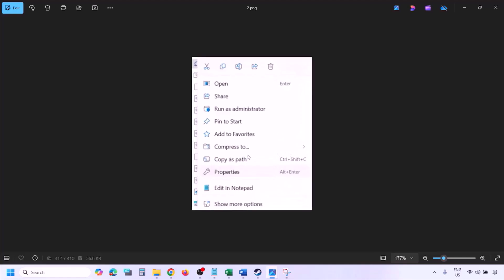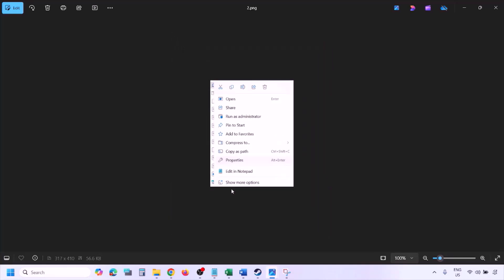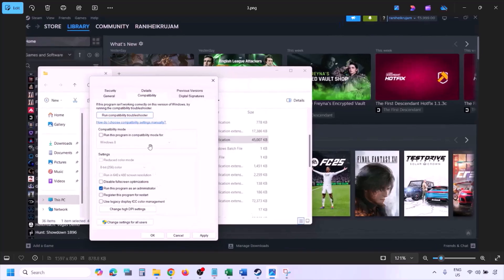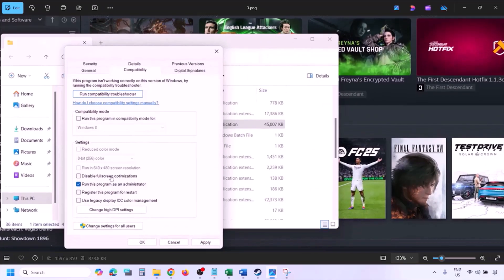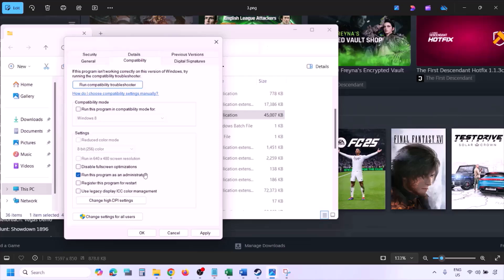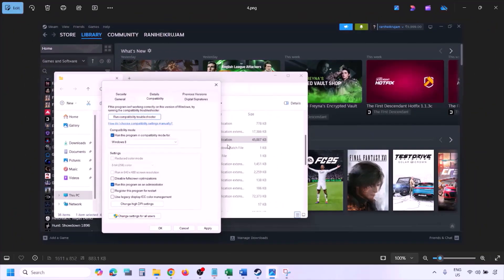Once in the game installation folder, right-click on the game EXE file and select Properties. Go to the Compatibility tab and put a check on the box which says 'Run this program as an administrator.' Hit Apply and then click OK, then launch the game from the game installation folder instead of from Steam.